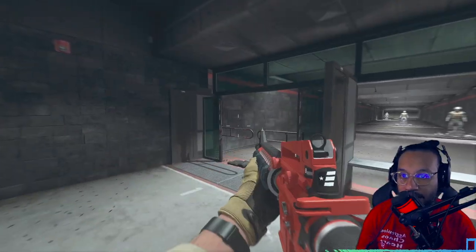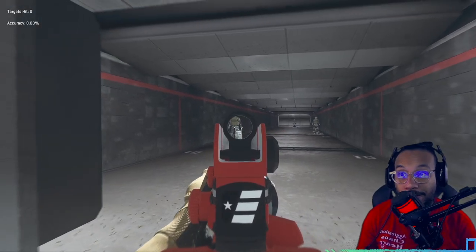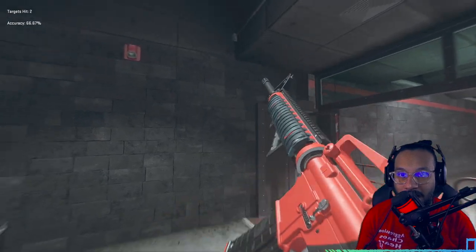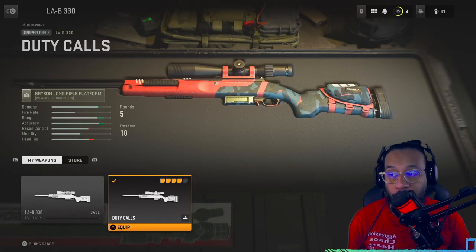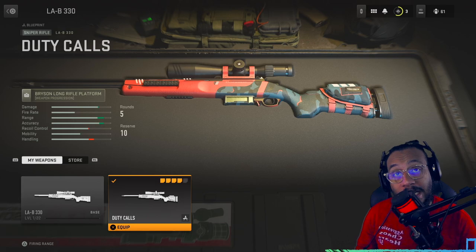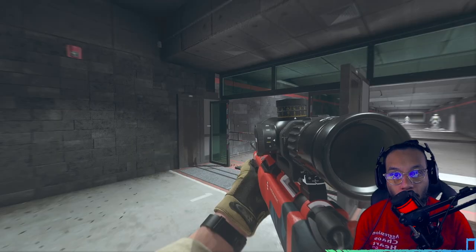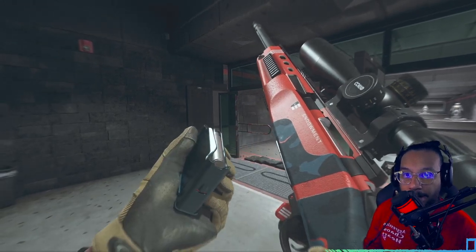We also get a second blueprint for the LAB 330 sniper rifle — it's called Duty Calls. There it is, and here is a weapon inspect on that blueprint.